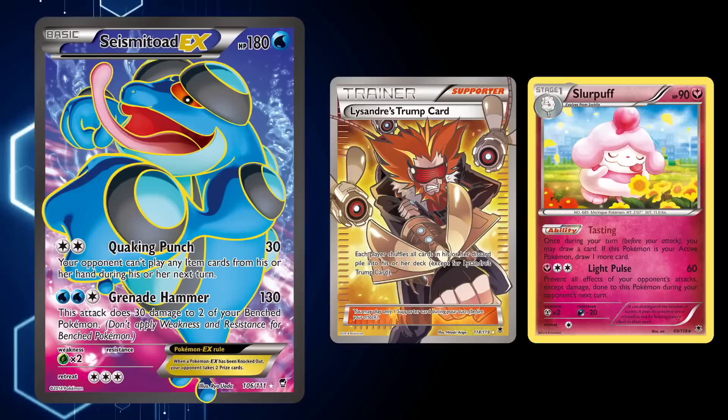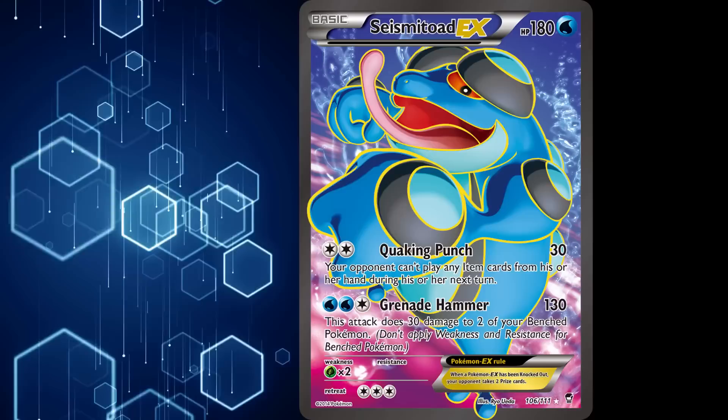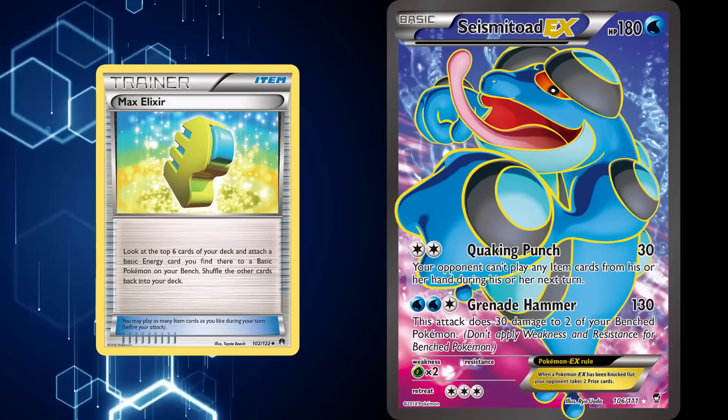This infinite resource loop eventually led to Lysandre's Trump Card being banned from competitive play, but that didn't stop Seismitoad EX from always finding new ways to become relevant again. A completely different style of deck came around in 2016 when a more aggressive deck made its debut. Instead of focusing on Quaking Punch, this deck would try to use Grenade Hammer quickly to apply pressure. Thanks to Max Elixir — an item that looked at the top six cards and attached the basic energy it found to a bench Pokemon — this deck still kept Quaking Punch as a tool to slow down your opponent, but was fundamentally different to the Slurpuff control deck from before.